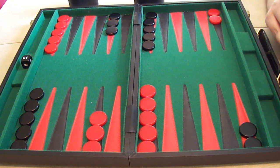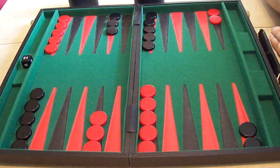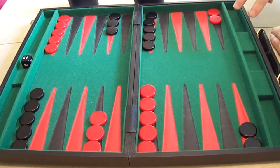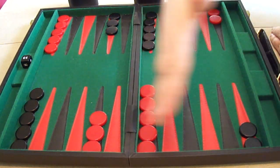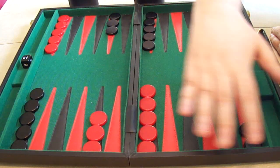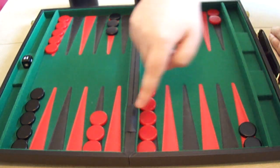We briefly touched on in part one how pieces move in circular motions around the board — with one player trying to get their pieces all the way around one way and the other player going the opposite way. The object of backgammon is to get all of your pieces around to your quarter of the board — the last quarter of the board — and then ultimately taking them off the board. You can't take pieces off until all of your pieces are in that last quarter.